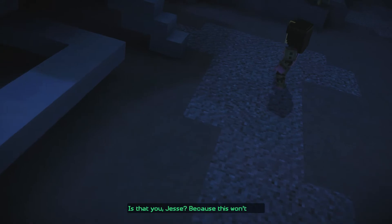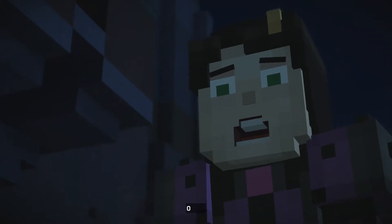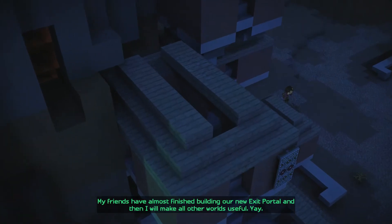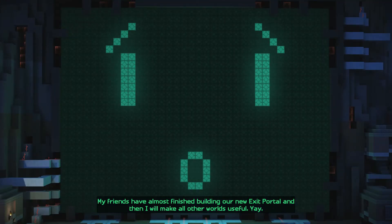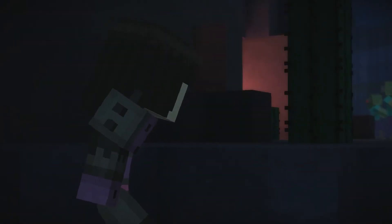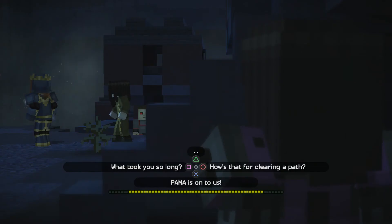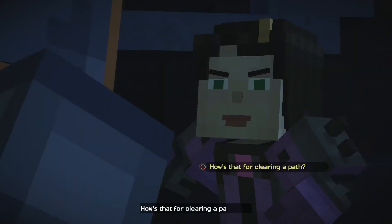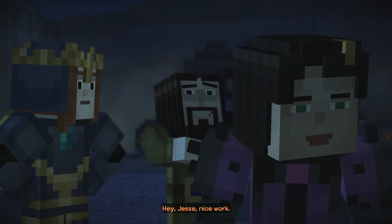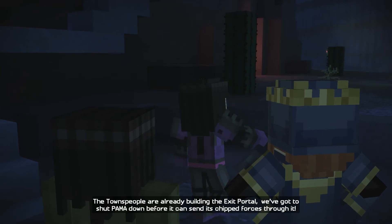Is that you, Chessie? Because this won't work — my forces will protect the exit portal. My friends have almost finished building our new exit portal, and then I will make all other worlds useful. You cannot defeat me. Your defiance is not useful. How's that for clearing a path? Very nice, Chessie. Nice work. The townspeople are already building the exit portal — we've got to shut Palma down before it can send its chipped forces through it.